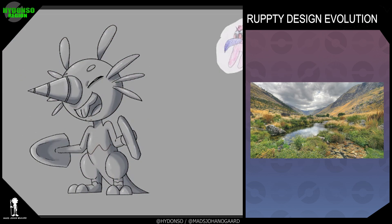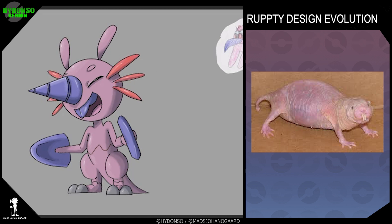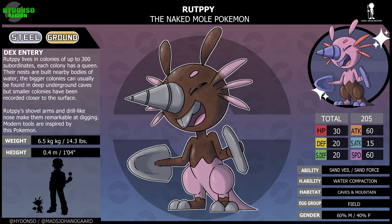Just picture this little guy running around making holes in rocks and ground near bodies of water. The name Rupti comes from Rutrum, Latin for shuffle, plus Sand Puppy, which is another name for naked mole rats. Rupti, the naked mole rat Pokemon. Steel, ground type.